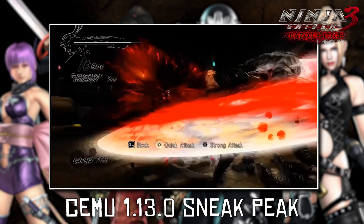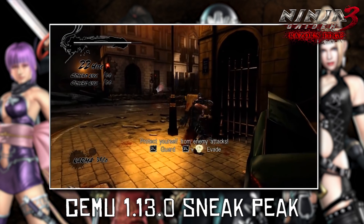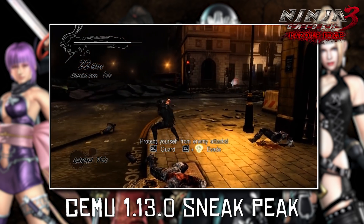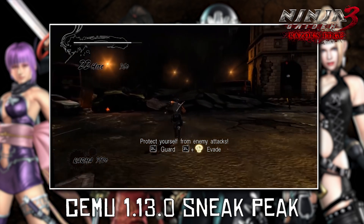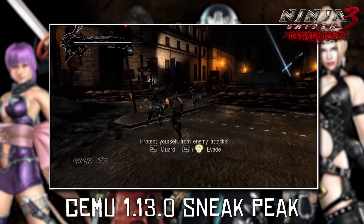This texture cache rewrite is going to lay the groundwork for the implementation of the Vulkan API in Cemu Emulator itself. Now while we're not going to be getting Vulkan API in the next release of Cemu Emulator, this texture cache rewrite does go a long way towards having it implemented.